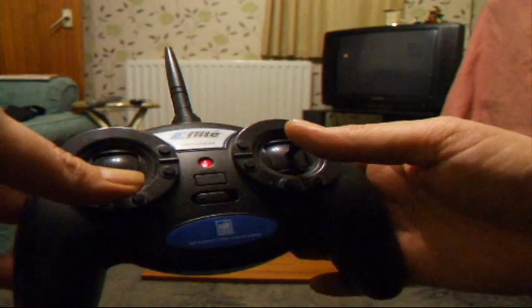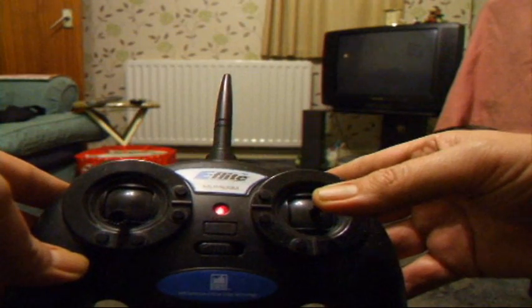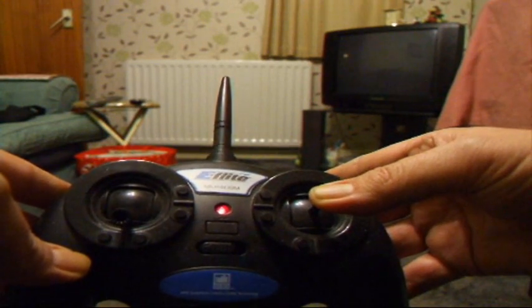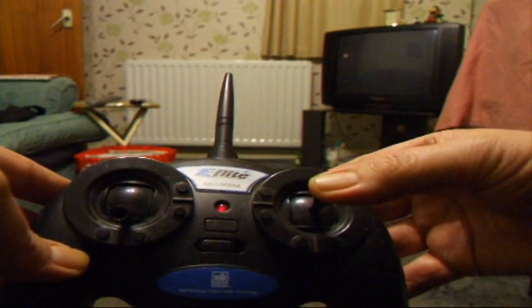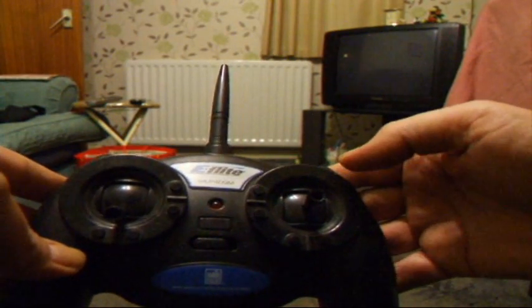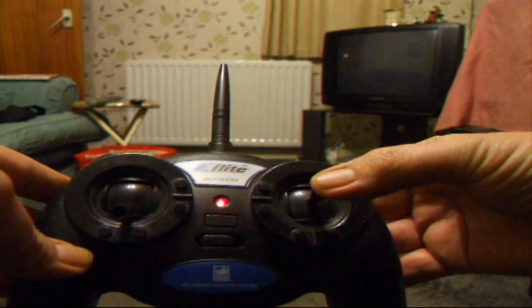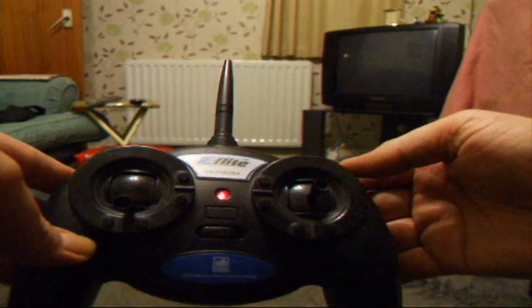Now, what they don't tell you is that this controller has got a dual rate. If you click the right controller down and let it go, you will notice the light in the middle is blinking — that means it is on the slower rate. We will just change that back, and that puts it on the normal rate.